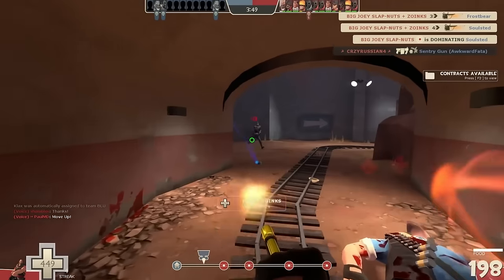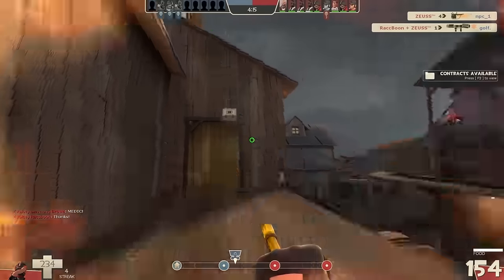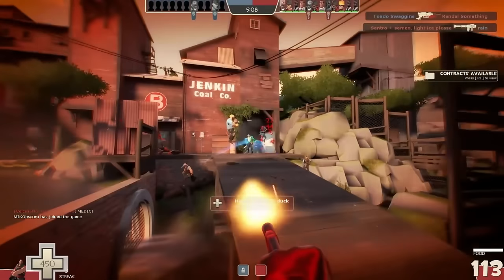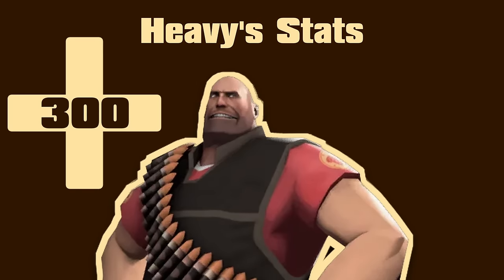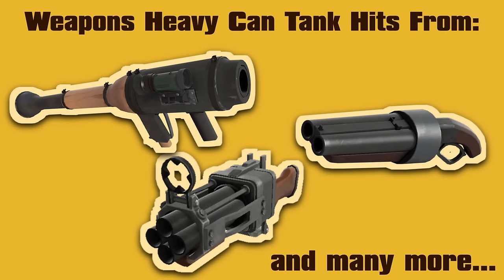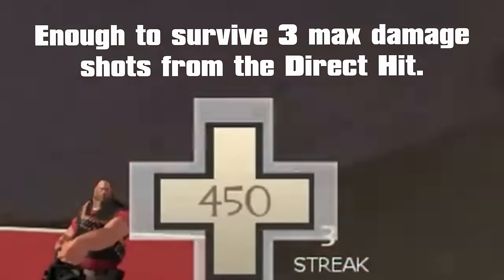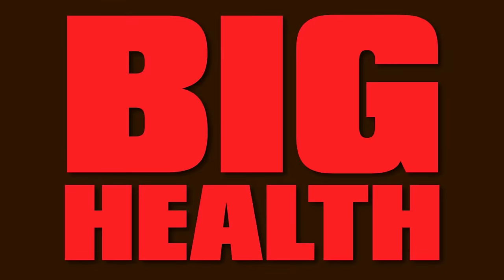A tank needs to keep their health high in order to function adequately as an attention grabber. The higher a tank's health, the longer he can stand as a threat to the enemy — forcing the enemy to direct their attacks toward the tank, and therefore away from the objective. Heavy possesses 300 health in his base state, enough to survive anything short of a fully charged sniper headshot or a spy's backstab. This bulk is compounded by the Medic's overheal ability: if a Medic heals Heavy to his full 300 health, the healing continues past its base point and caps out at a whopping 450 total health.